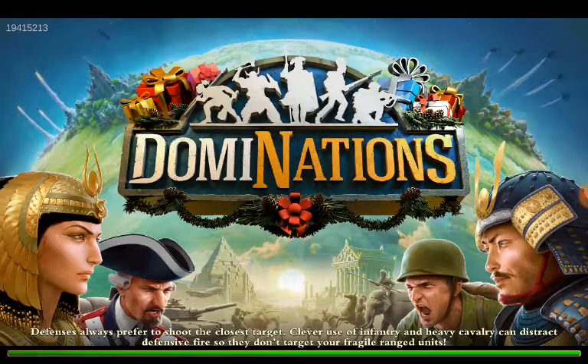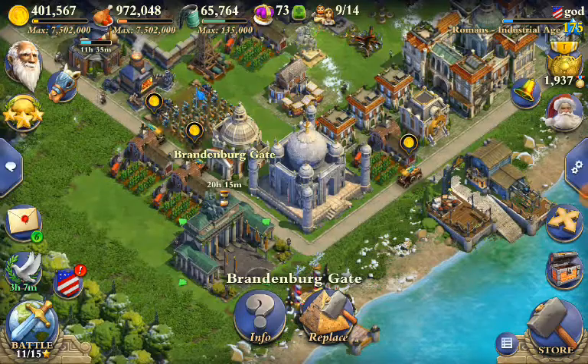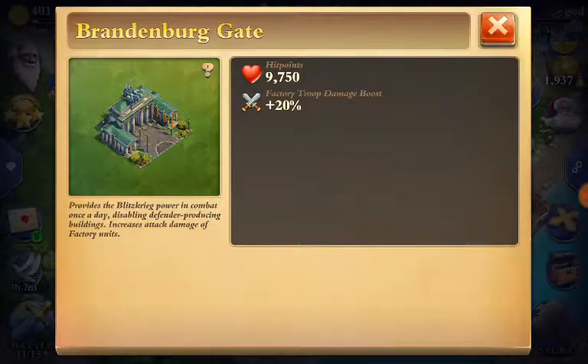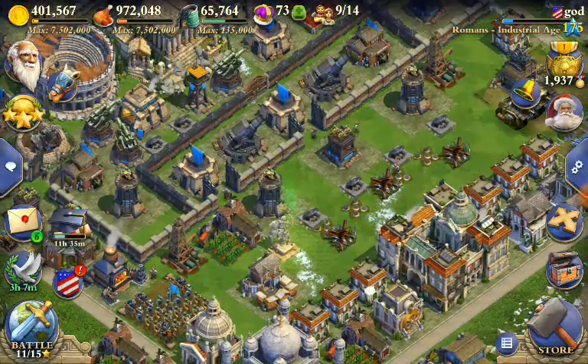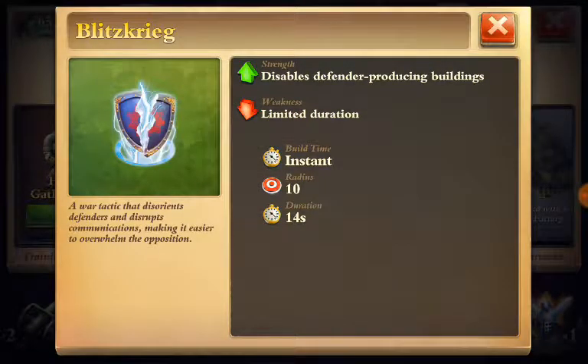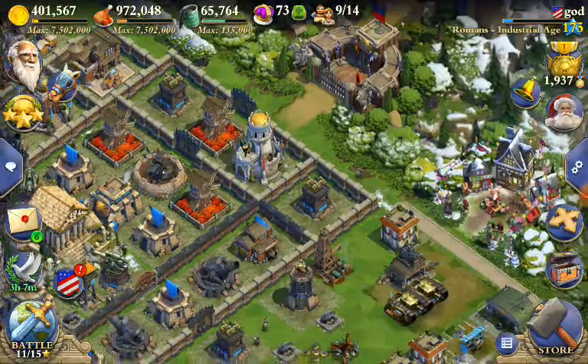In addition to the 20% bonus, the Brandenburg Gate gives you a war tactic called the Blitzkrieg, which disables defender-producing buildings. I absolutely love this — it is so badass. I just tear it up with that thing. Definitely think it's a good idea. That was my deciding factor for choosing the Brandenburg Gate.